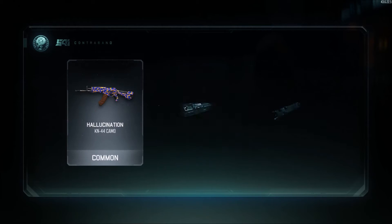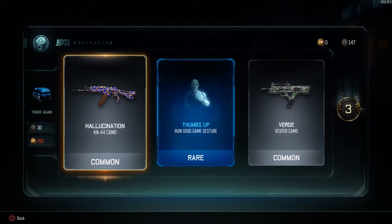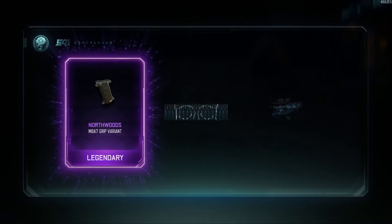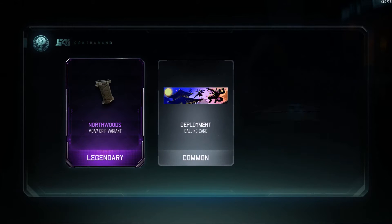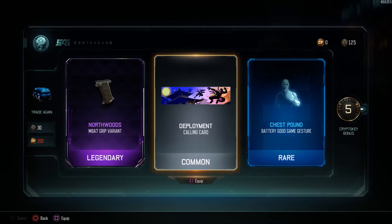We get the Hallucination camo for the KN44, a game gesture, and the Verde Vesper camo. Now let's get into the next one — seeing some legendary — oh my gosh! We get the M8A7 Grip variant, which looks really cool. I do use grip on the M8A7, so that's going to be great. We also get a bonus of five crypto keys, the Deployment calling card, and the Chest Pound game gesture.